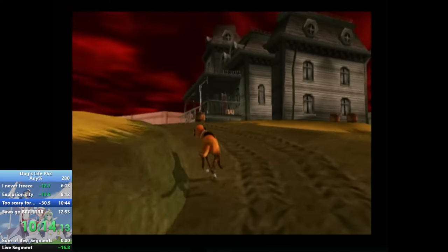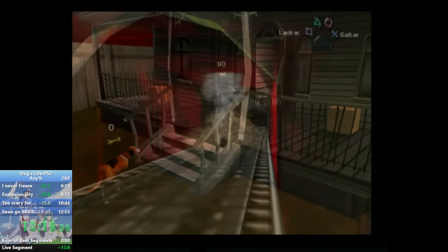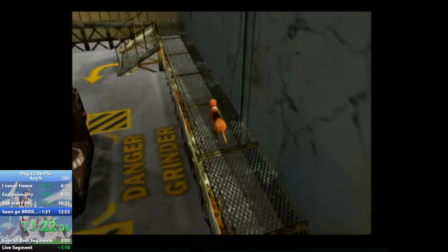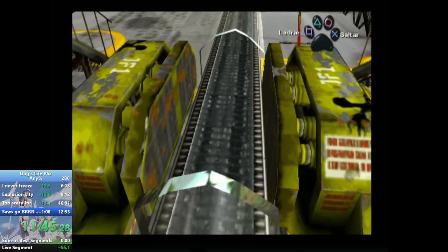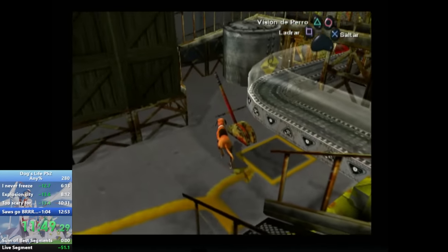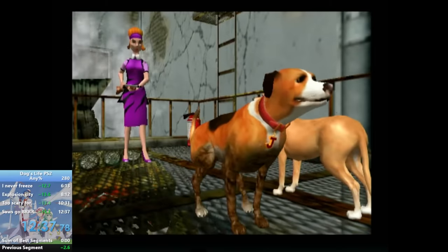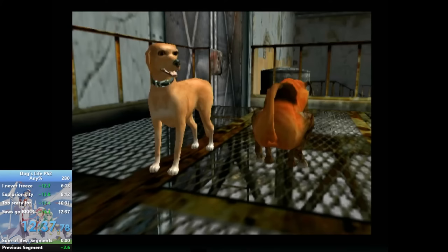Even outside of speedrunning, the game offers great movement and puzzle elements, making it surprisingly fun. And if you're a fan of weird and messed up storylines, Dog's Life won't disappoint — it's definitely one of the craziest ones out there. Overall, Dog's Life offers plenty of opportunities for optimization. The current any percent world record, held by Deathmoans, stands at an impressive 12 minutes and 37 seconds. So if you're up for a hilarious adventure, Dog's Life is definitely worth checking out.